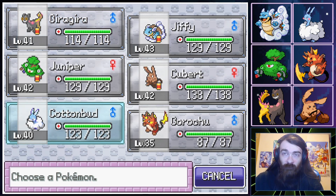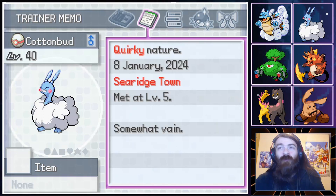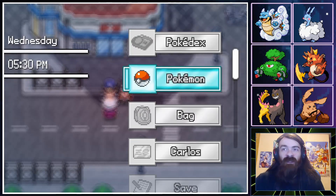Eventually we might swap out Cotton Bud, as Cotton Bud has been on the team since the beginning and is probably one of the weaker Pokemon. Although Dragon types are pretty cool and Contrary is a cool ability, we will see how it goes. I might decide to get rid of something else instead, but for right now this is going to stay as the team.